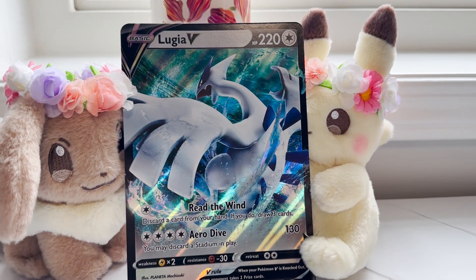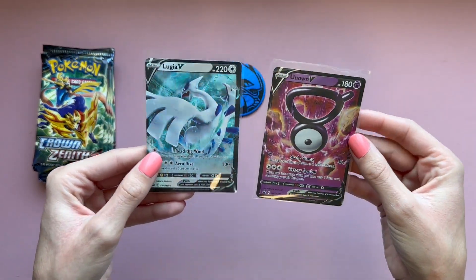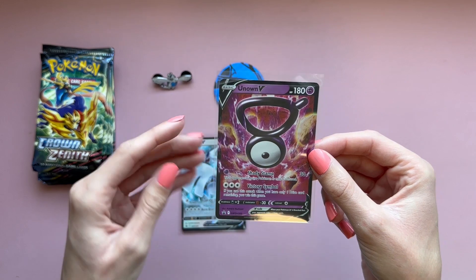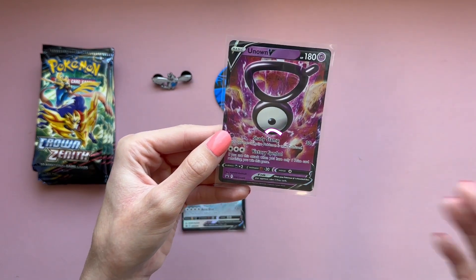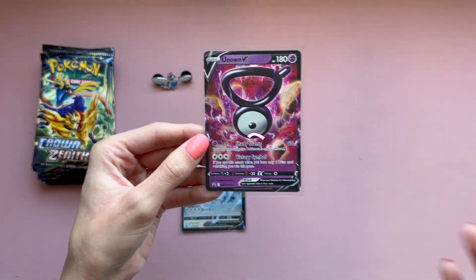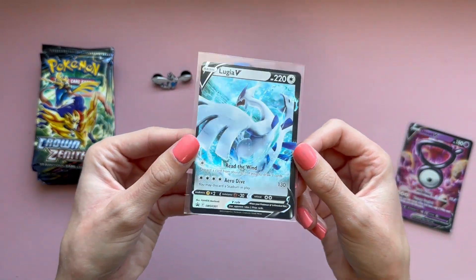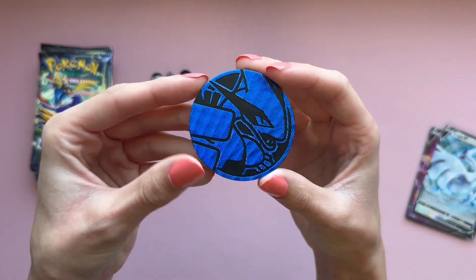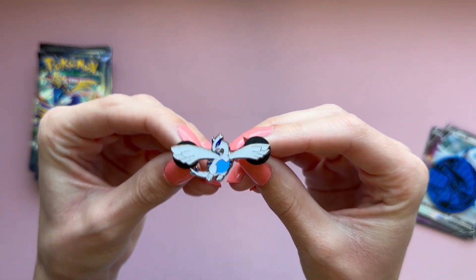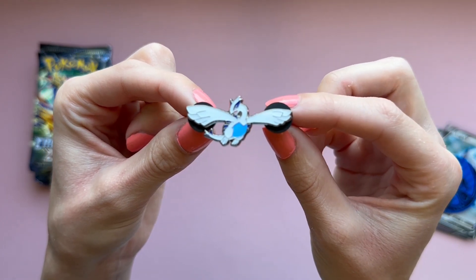Lugia is like one of the best Pokémon of all time, so of course they would do this box set. We get the two promos: Unknown V and Lugia V. I thought it was really cool that they put Lugia and Unknown in the same box — Unknown gets no credit whatsoever most of the time. There's also a jumbo coin of Lugia, which is super awesome. And then the Lugia pin — I love pins and I collect them like crazy, so this pin is just awesome.